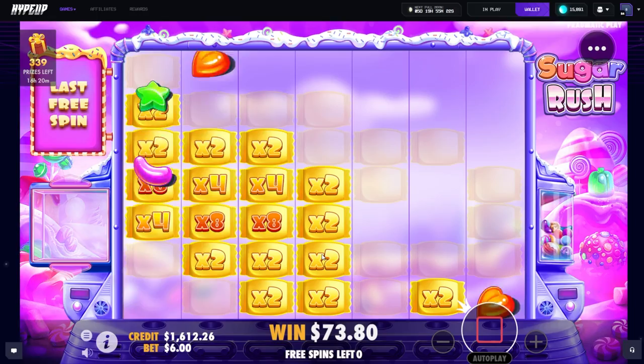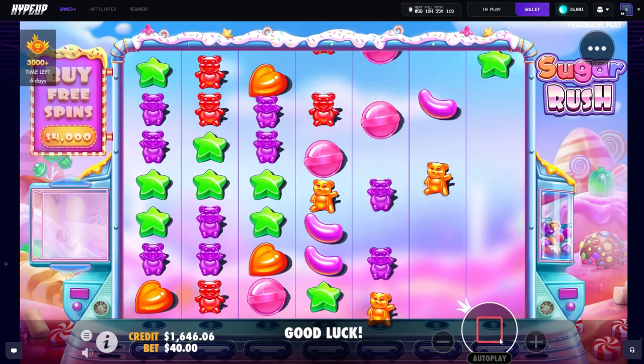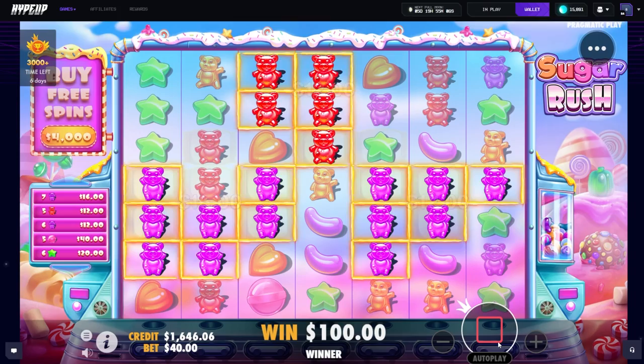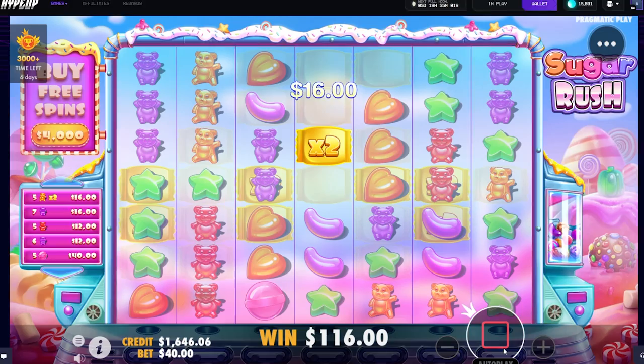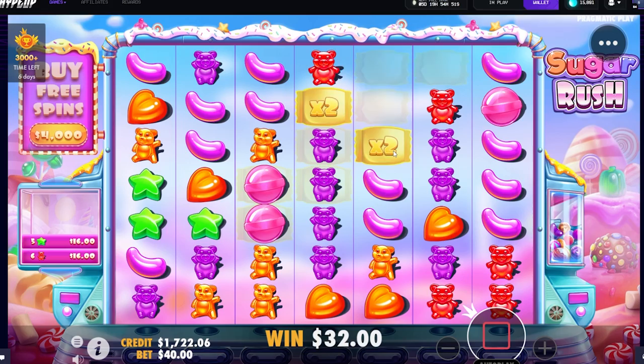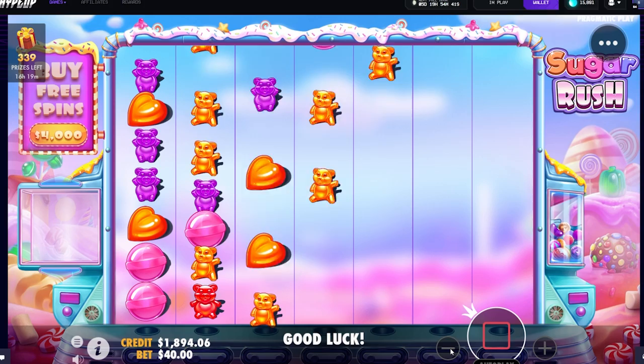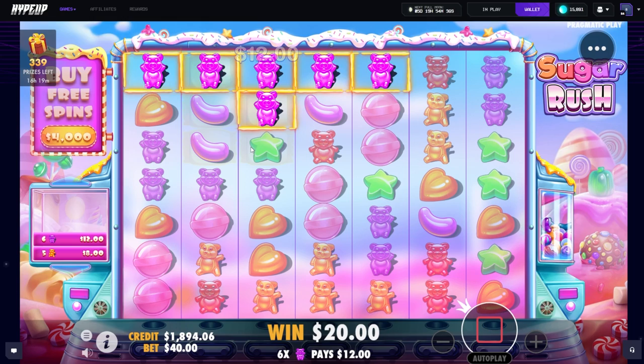We got two spins on this, we're gonna need a massive connection to make this. 73 — come on, big connect. Look at that board too, so many oranges, so many reds, just nothing lining up. I'm gonna go up to 40 for a couple spins — good start actually. Oh my goodness please keep going like this. Nice — hearts! 116 — nice. Drop down some purples. 212 back from a 40 spin, you know what, I can't complain about that.